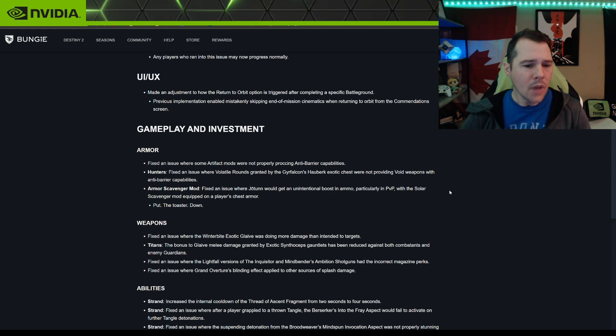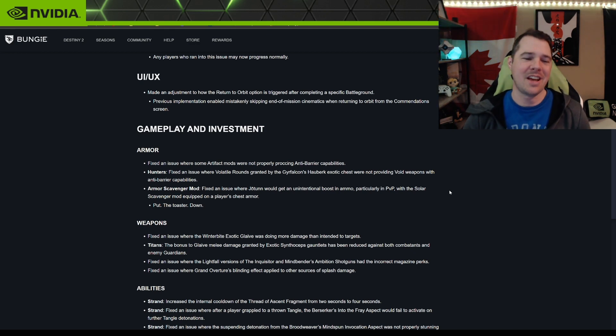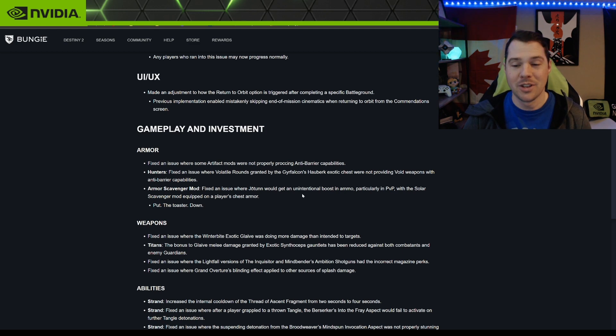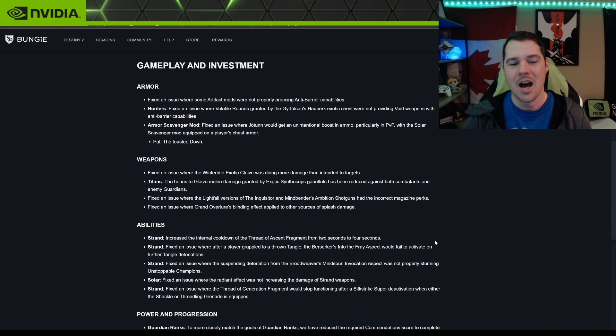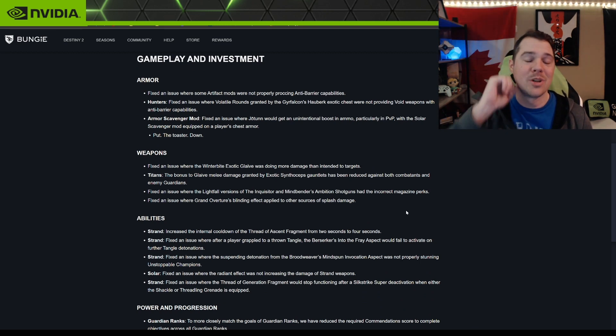Armor Scavenger mod: fixed an issue where Jotunn would get an unintentional boost in ammo economy in PvP with the Solar Scavenger mod equipped on the chest armor — put the toaster down! Weapons: fixed an issue where the Winterbite exotic glaive was doing more damage than intended to targets, which is why they disabled it for the Day 1 raid.